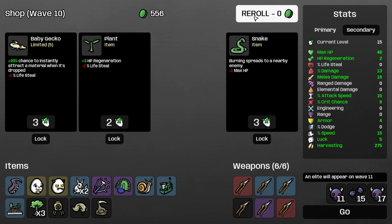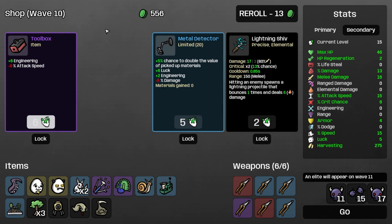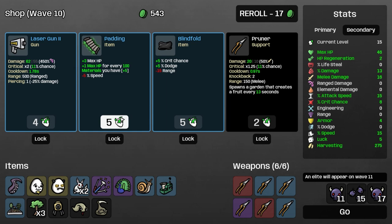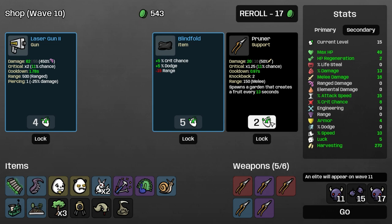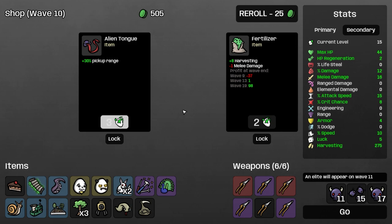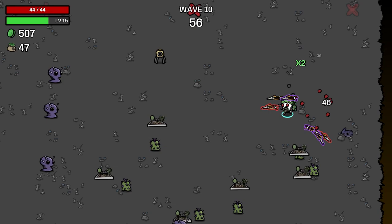Let's take tentacle. Metal detector is meh. Take a pruner. There's the padding — I don't like the minus speed, but I think we have to take this. Let's buy a pruner and roll. I think we can just stop here — buy cake. We got a lot more survivability that way and do an OK amount of damage.